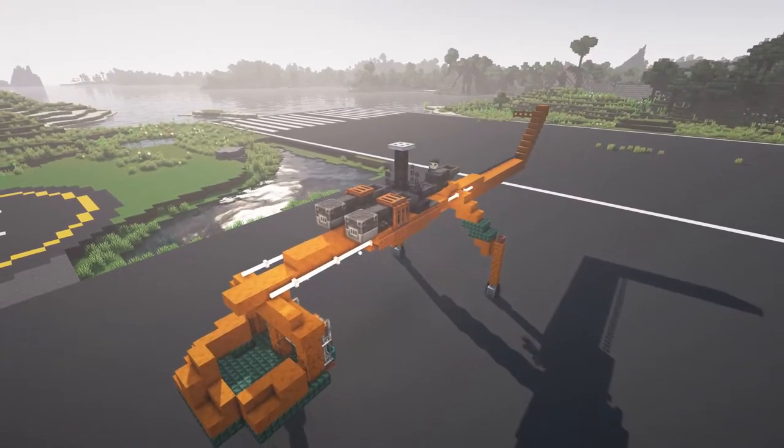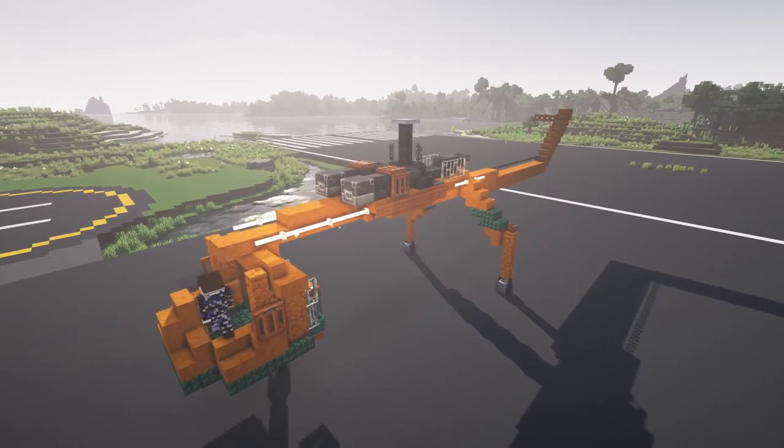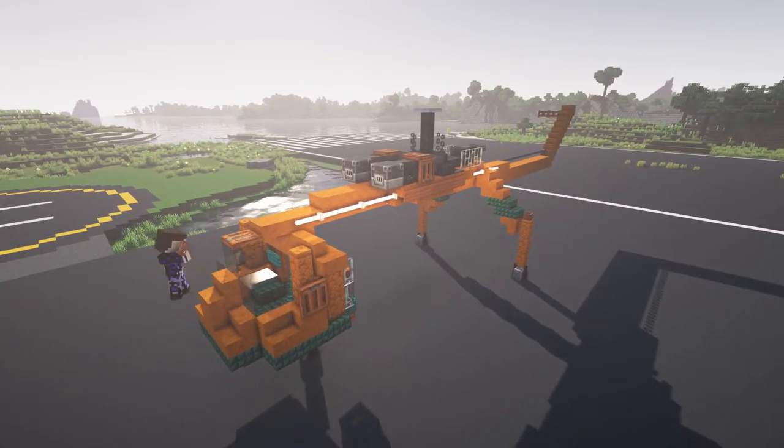My helicopter is powered by four anvils, two blast furnaces, two hoppers and a plant pot. It produces no horsepower and it can't go anywhere — it just stays. It looks Minecrafty.